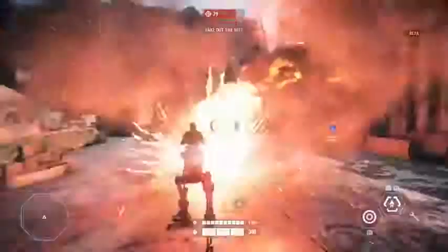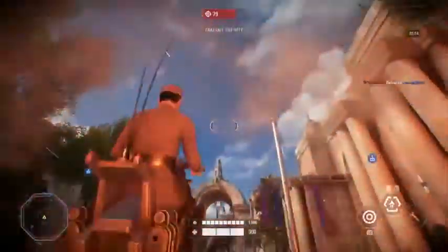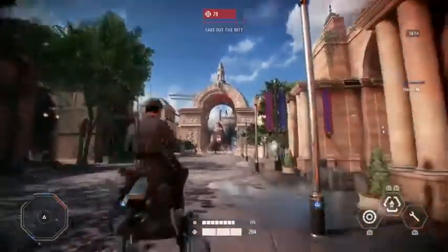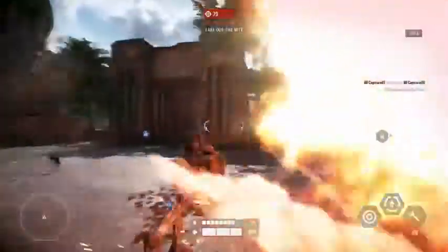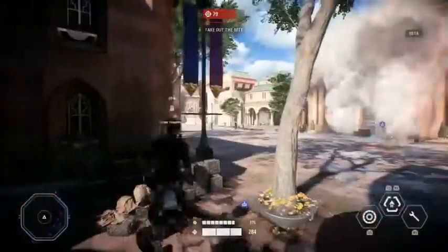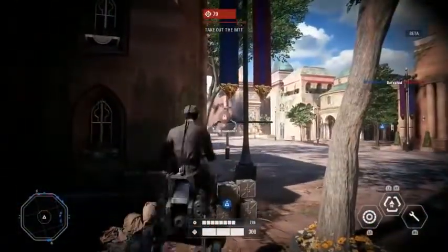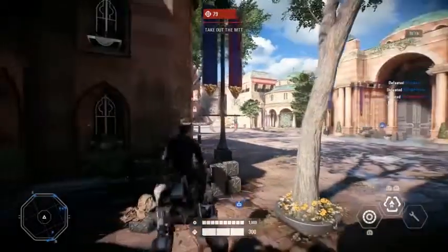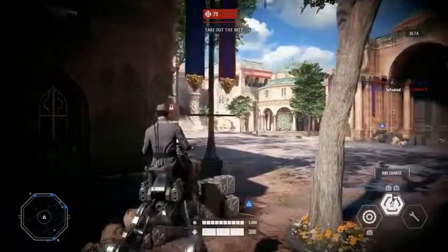On the clone side of things, you'll be able to get access to the AT-RT, which is a really good anti-vehicle. It's mobile and can move fairly quickly, but it's meant to try to take down that tank. So you can imagine squads of those trying to go battle against the tank. Through the battle point system, you'll be able to access these things, just like you would the Wookie warrior or a B2 super battle droid.